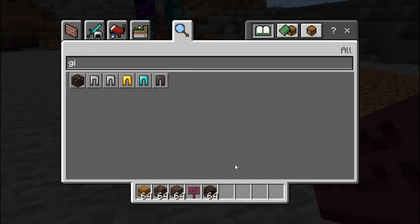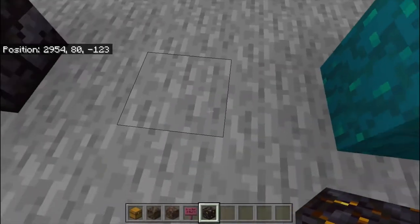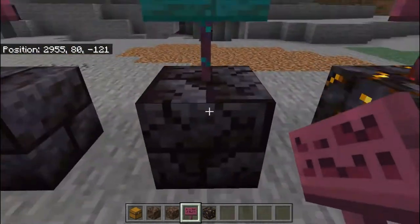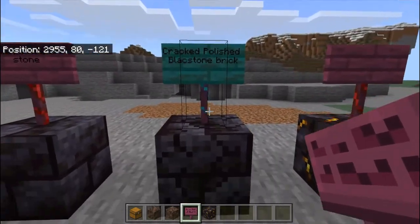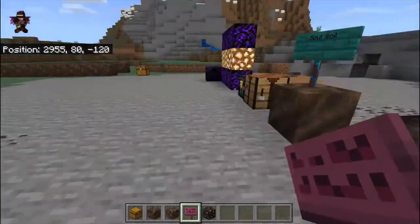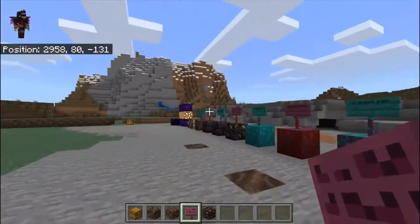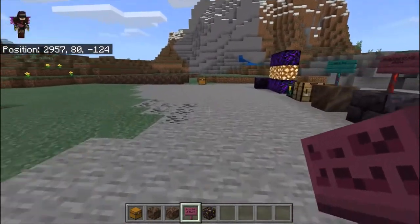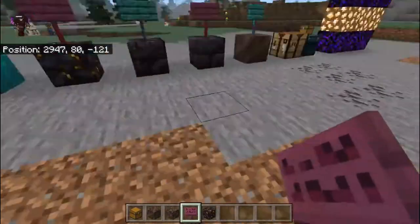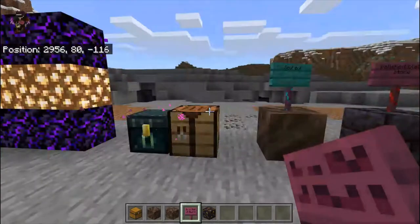You can also get Netherite scraps from the Gilded Blackstone. Then we have the Cracked Blackstone Brick, which has a mossy brick design. There's also Polished Blackstone, which is pretty common in the Nether. Finally, we have Soul Soil, which is another form of dirt usually found in the piglin villages.